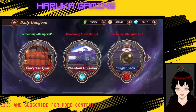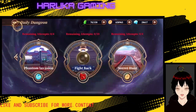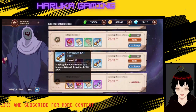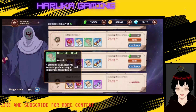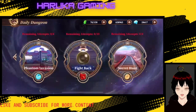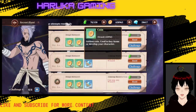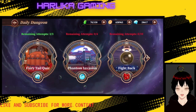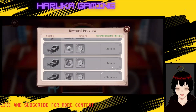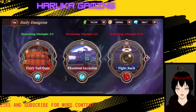Then you have daily stages which you can do every day. They give out a lot of items — some are for leveling up your characters, some give actual experience, and others are for leveling up character skills. You also need coins to upgrade your gear. There's also a Fairy Tail quiz you can do weekly that gives out a lot of really good rewards.